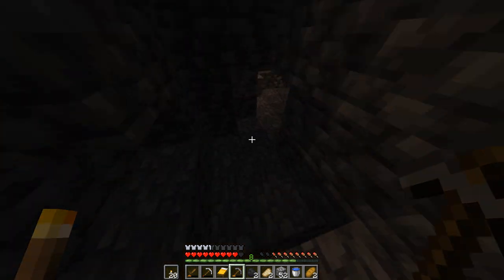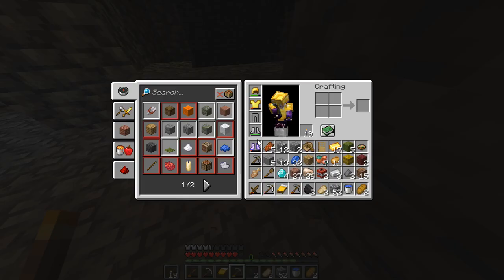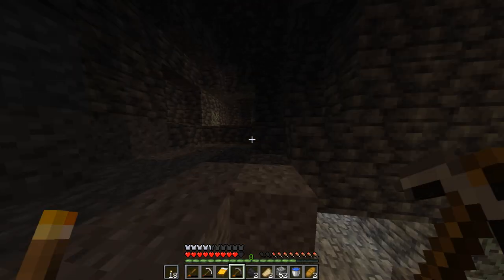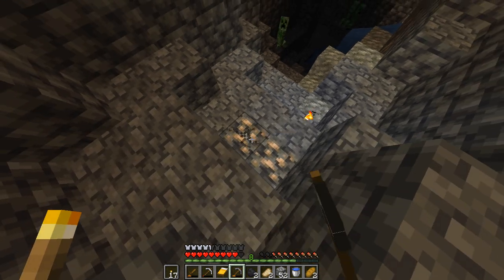We had this cave. I want to explore like this. This is the cave for us. I don't like this. I can catch a rainbow. We have diamond here. I am going to get a creeper.